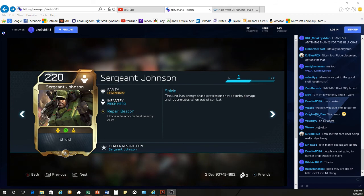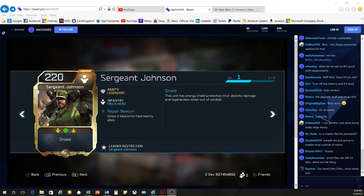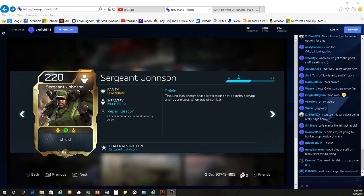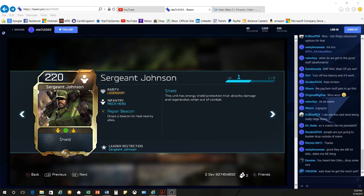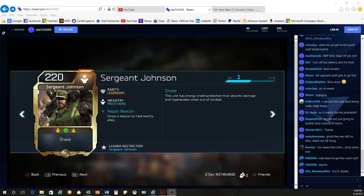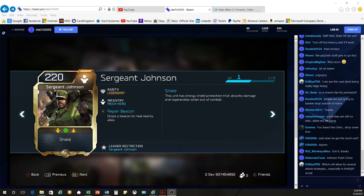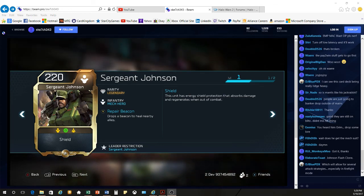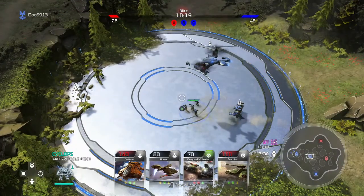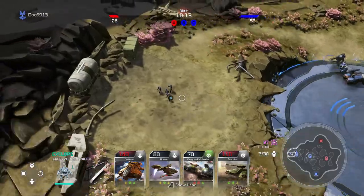And then Sergeant Johnson himself — the big piece de resistance for the Blitz cards. At 220 energy, he has a shield as his ability, which is pretty interesting. He also has his Repair Beacon for his Y ability, which I think is going to be one of the better Y abilities we see. It drops an AoE heal that heals multiple units at a time with quite a bit of range and a pretty good timer on it.